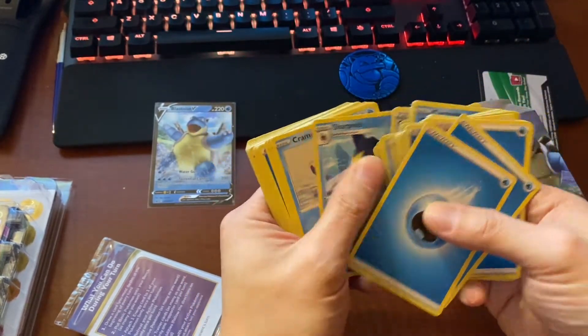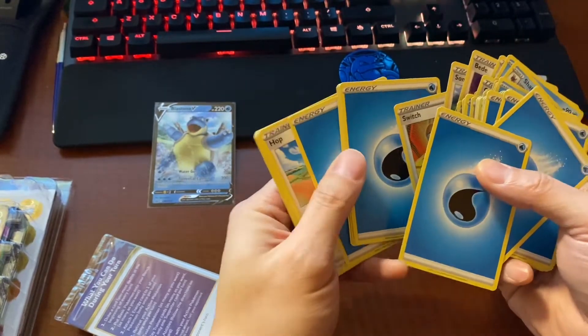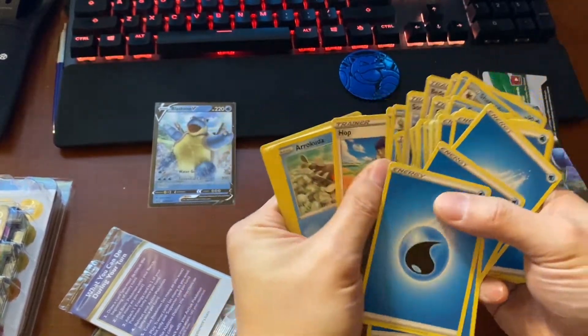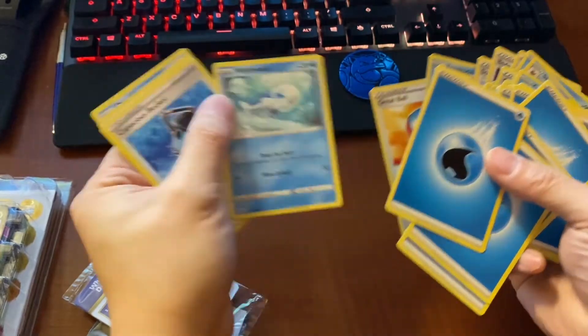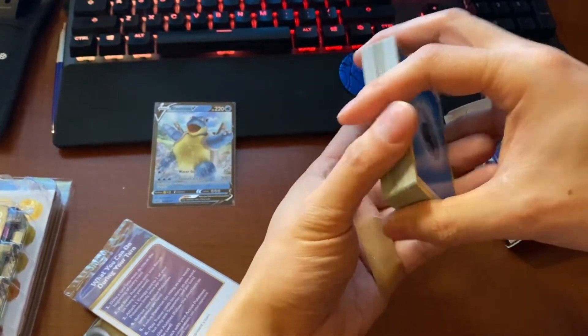Search for two energies. Betty. Energy. Sonya. Volcanium. Switch. Energy. Arakuta. Dan. Great Ball. Energy. More energy. Alright, we got this energy deck over here.